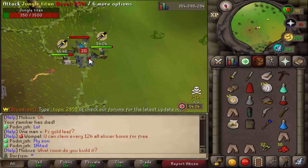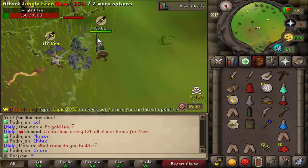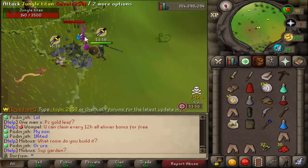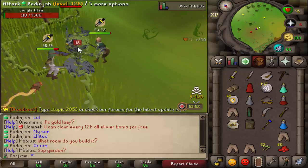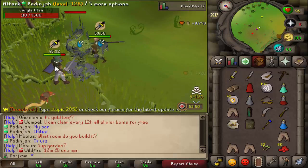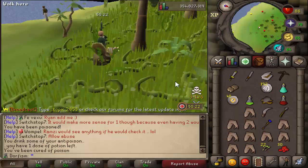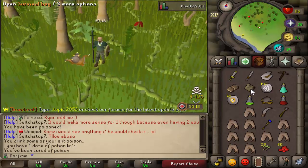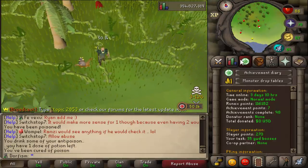We're about to kill this jungle titan. I had a lot of trouble killing it before - and as an iron man I'm not going to get the drop - but it's pretty cool to see it die. I'm always getting a lot of damage from it, but I'm glad we teamed up with this guy and got the kill. There's a cape here and we got another survival bag.